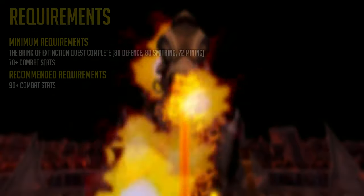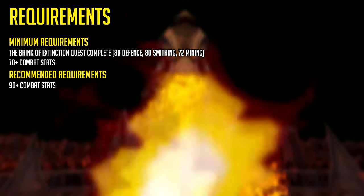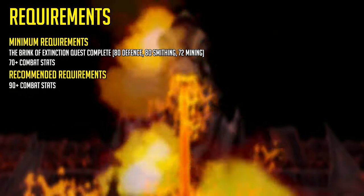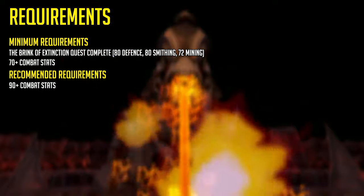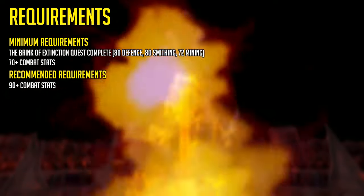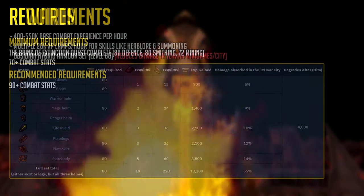While the Fight Kiln requires the Elder Kiln quest, the Fight Cauldron requires another quest: the Brink of Extinction, which requires level 80 Defence, 80 Smithing and 72 Mining. The minimum requirements are 70+ combat stats if you want decent experience, however the higher your combat stats the easier it will be — that's why I recommend 90+ combat stats.